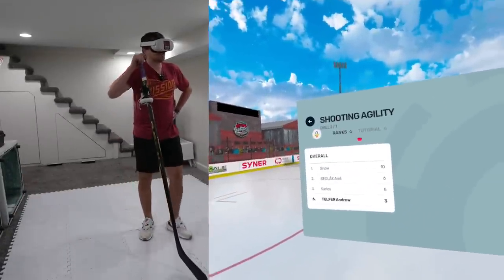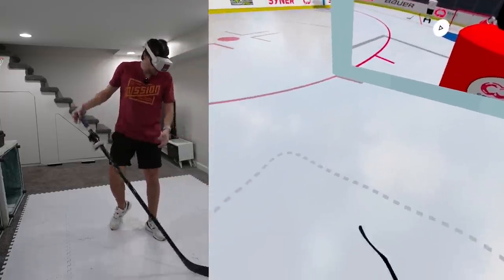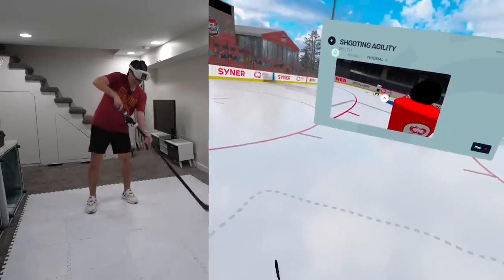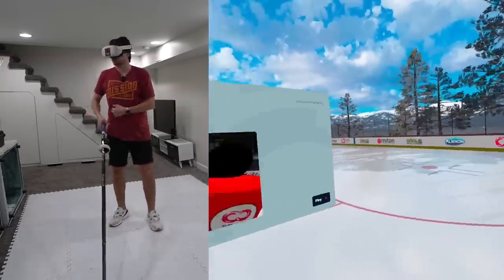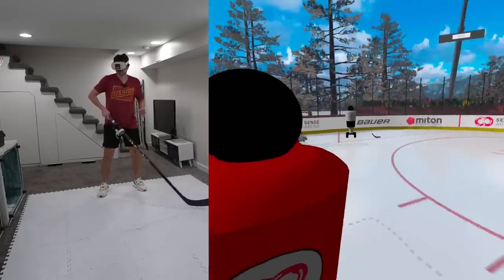Drill number two is shooting agility. It's the guy with the big head — we got this giant guy that's going to be in front of us. We have to catch the passes and shoot around him or do like a Conor Bedard toe drag release kind of thing. I was not ready for that. So we are in our position, puck's coming from the left, I'm going to try to drag it.